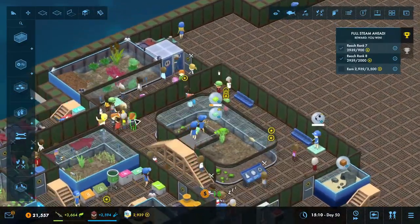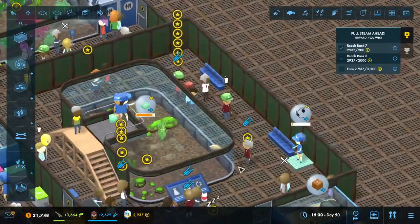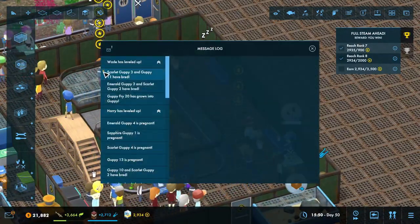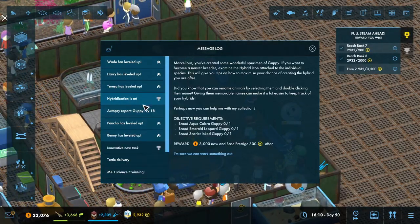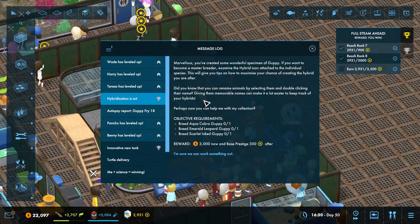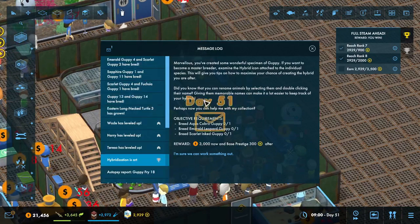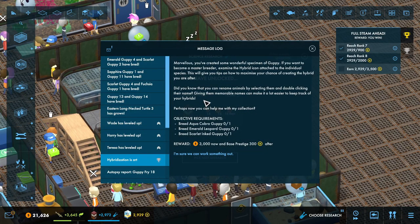We've got one mic that can come in and switch between the turtle talk and these talks. I can understand why hybridization is art — marvelous. You've created some wonderful specimens of guppy. So I guess I completed the guppy one. If you want to become a master breeder, examine the hybrid icon attached to the individual species. This will give you tips on how to maximize the chance of creating the hybrid you are after.